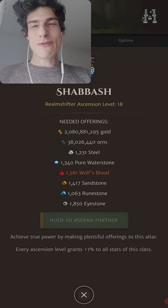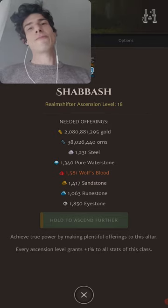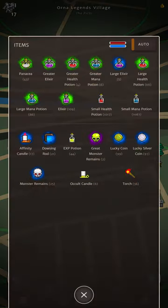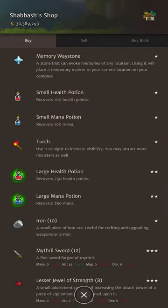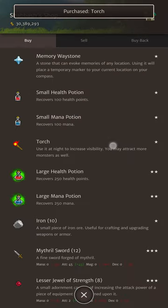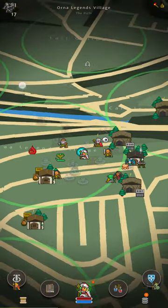Managed to do this part two — we've got 49 more tips and tricks for Orna part two. Let's go. Always use a torch, because its 60-minute buff allows you to see in the dark at night time, but also increases monster spawns and acts as a view distance multiplier. Buy them in shops for pennies.